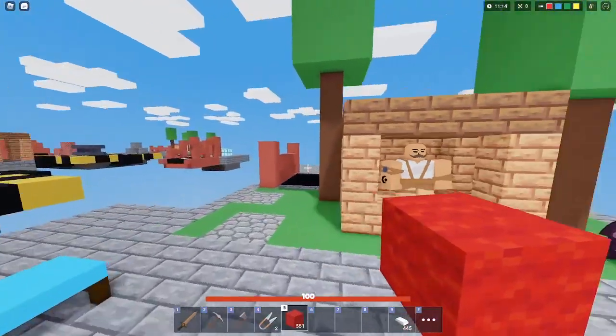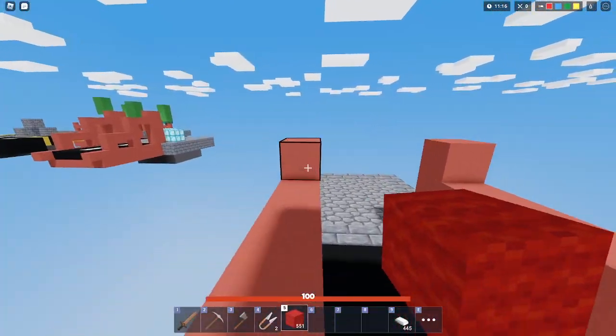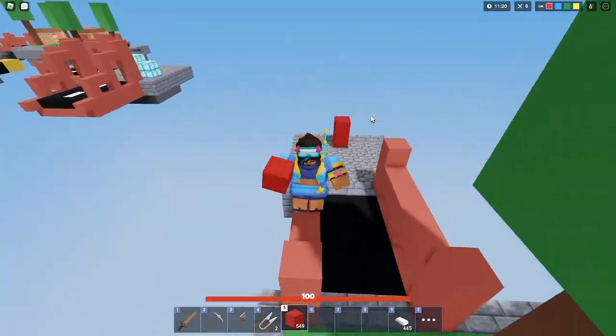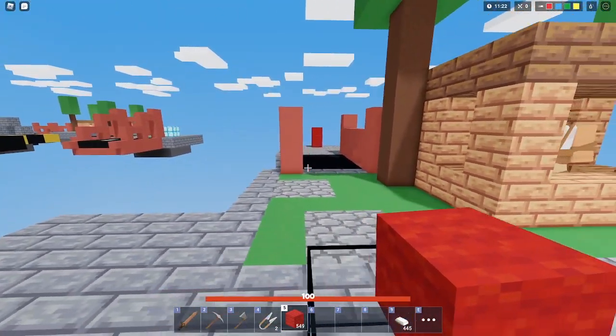If you guys don't watch my streams, this is a move I do fairly often, and it's basically this. Imagine this is a bow user, and I'm over here trying to push them, and they just keep spamming their bow. This is what you're going to want to do.